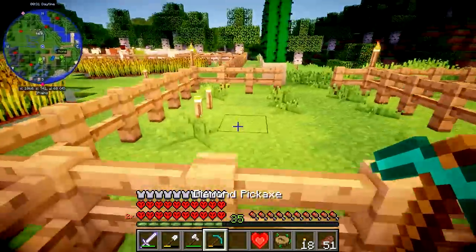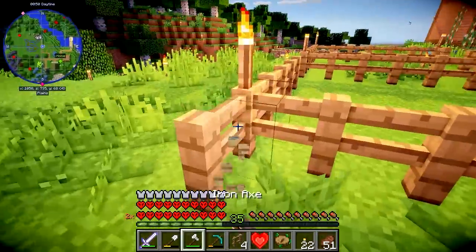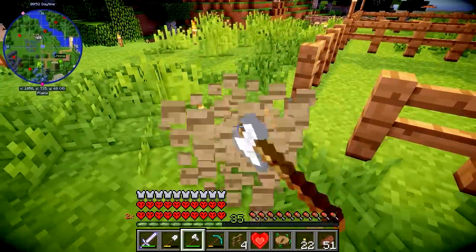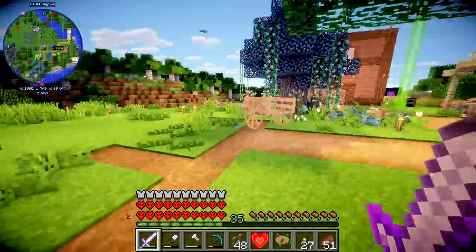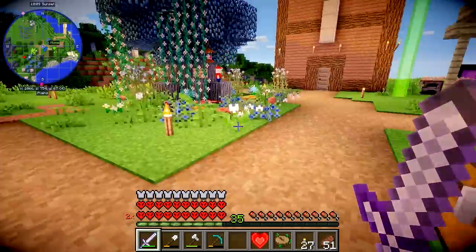We're going to turn this area here into where my horse stable is going to be. I need to clear all this rubbishy wood there out the way first. Now that they're gone there's just so much more space for activities — it's insane. Let's make ourselves a horse barn.